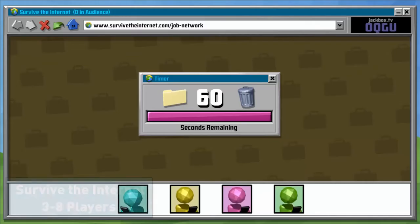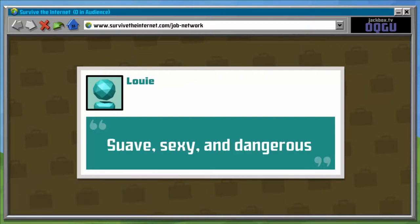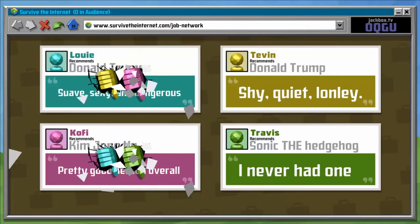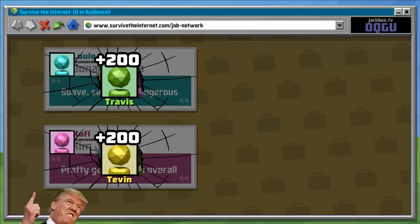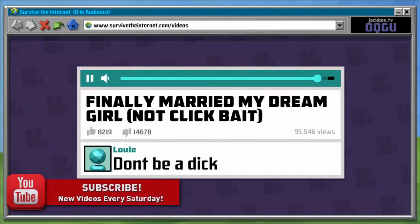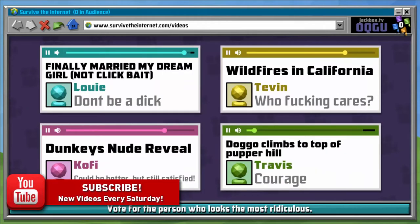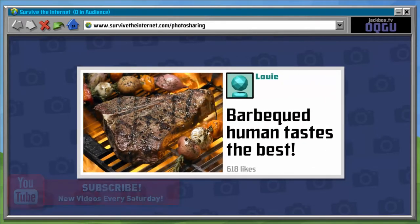The next game is Survive the Internet. This game will ask each player to answer a question about a certain topic. Then those answers will be used by another player to twist them in the most absurd way possible. Then everyone votes on which one is the craziest pairing. Essentially you're creating fake news from other players' answers. This game only works if the players are being honest with their answers — if not, the game won't really work. But when all the pieces are put together, this game is really good — probably the best game in this party pack in my opinion.